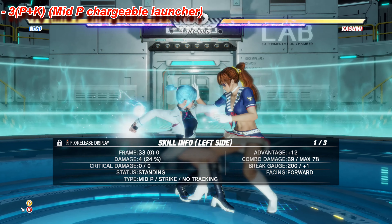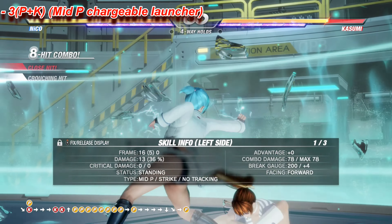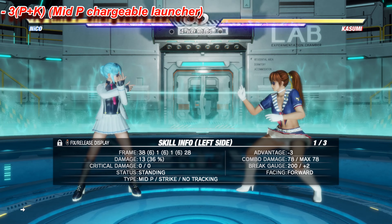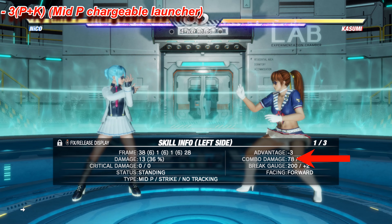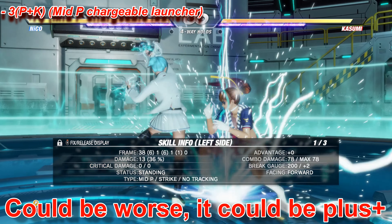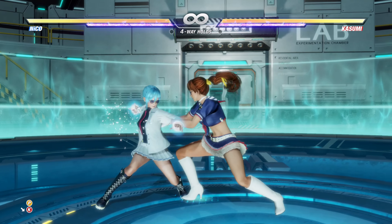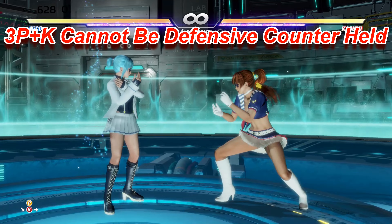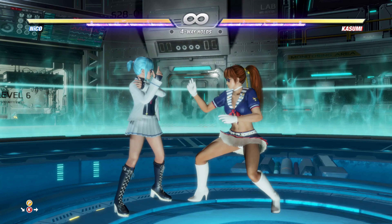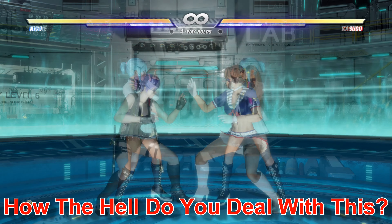She has this — see right here, this is just minus 3 on block. Look what happens when you get hit by it: 78 damage for a launcher on normal. And this move is only minus 3 on block and punishes holds really badly. And 3P+K is hold resistant — because, well, why not?